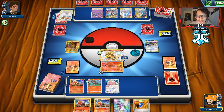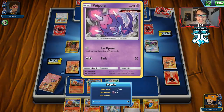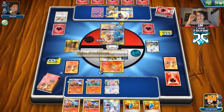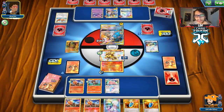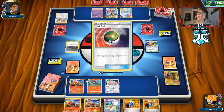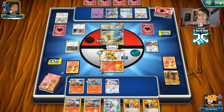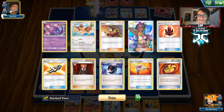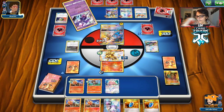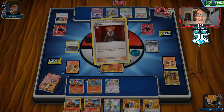We'll Scorching Fang knock out the Farfetch'd and take our prize. He brings in the Reshiram, which is interesting — I don't know if his plan is to Guzma or Lysandre here. The Shrine goes away but it put in a lot of work. He gets another Farfetch'd via Nest Ball — it's pretty clear he's not playing the most competitive deck. He's building up Naganadel, but it's not really a big threat since we can knock out these two guys to win the game.